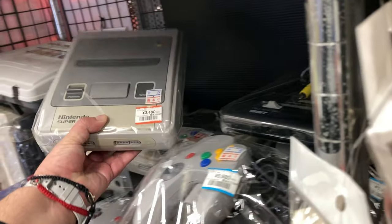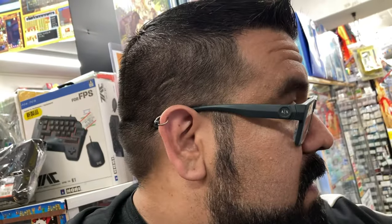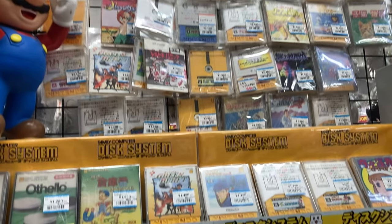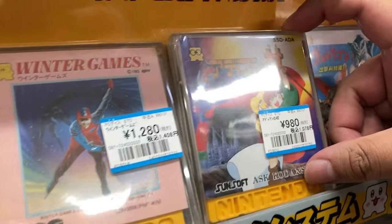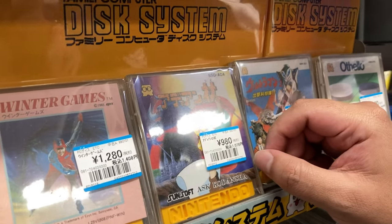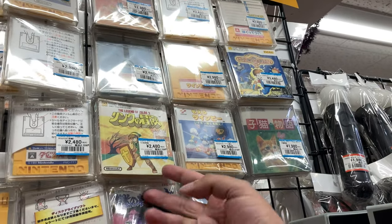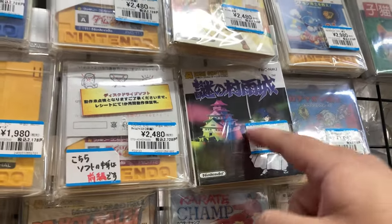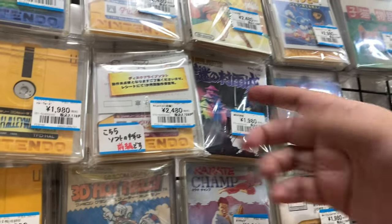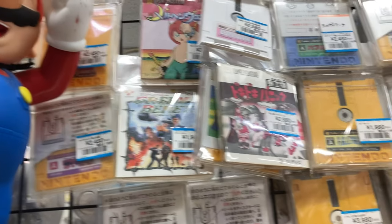These yellowed Super Famicoms are 3,480 and don't come with anything. This place has a really good selection of Famicom Disk System games though — I'm kind of impressed. There's something here I'm not sure about — some Doom-related title? We've got Zelda, Moero Twin B which is the Link Link one — it's like a Japanese Zelda cousin. This uses the same engine as the original Legend of Zelda. Doki Doki Panic — not bad.